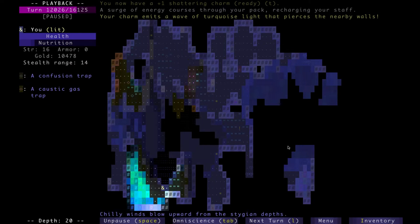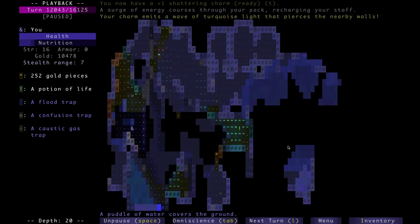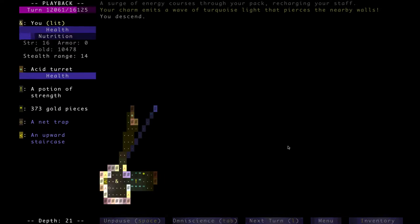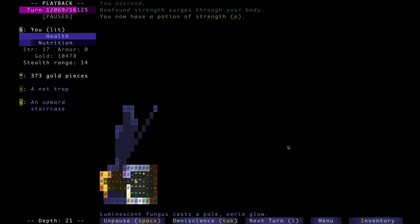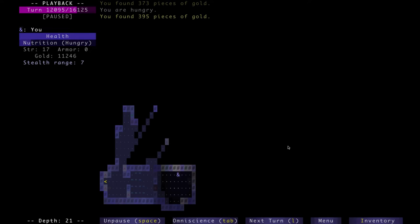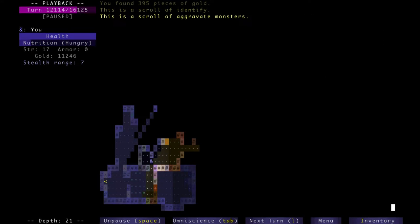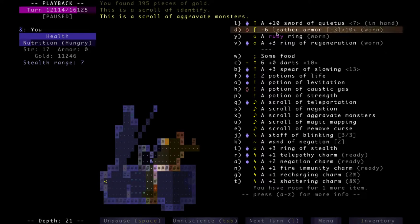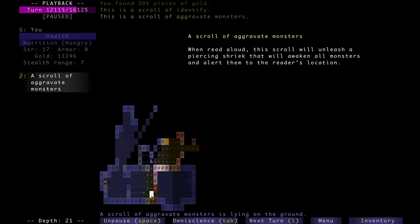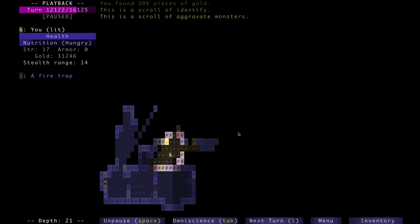I actually used the wall shattering scroll over here because I needed inventory space, and I figured I used it in a place that might be advantageous in case I wanted to escape. Okay, depth 21 — we're close to the end. Still chugging down those potions of strength. Strength is currently at 17, which is pretty high. I wanted my strength to at least be 18 so I could wear a high tier armor, but at this point I wasn't sure if I was going to find any new armor. I had a minus 6 leather armor due to acid, and I wasn't getting any armor, so if I were encountering heavy hitting enemies I'd have no armor class at all. I got rid of that scroll of aggravate monsters because it was just taking up space.